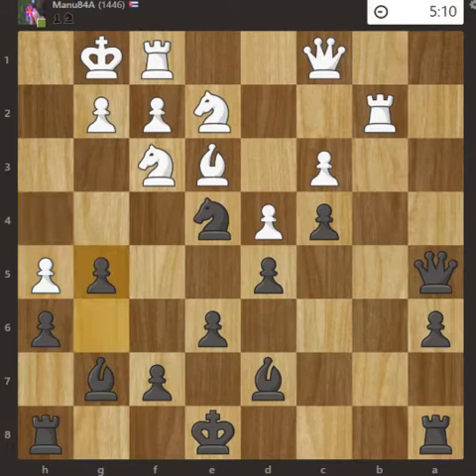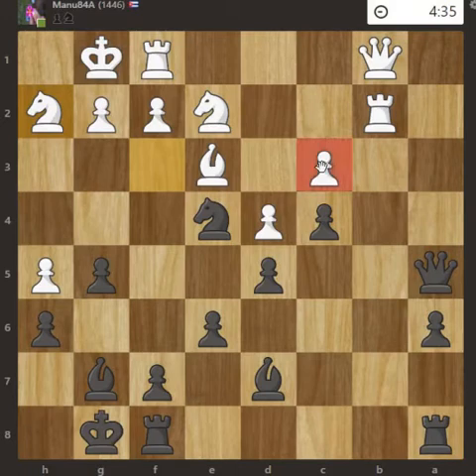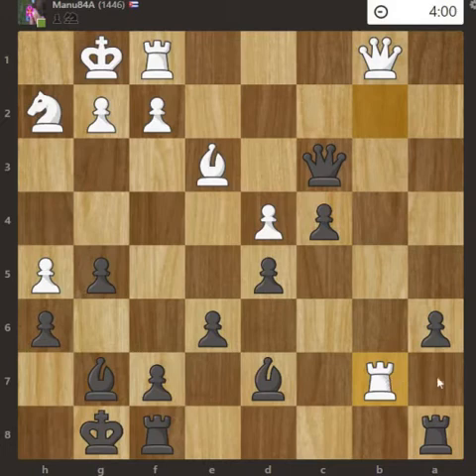Pawn push to g5, Queen b1, kingside castle — now the rooks are connected — then Knight to h2. The pawn was there so I can capture it. Knight takes c3, knight takes the knight, queen takes the knight, and Rook to b7. This was a good move for White because the seventh rank is considered a very strong square for a rook, and with the help of other pieces there are chances of quick checkmates.